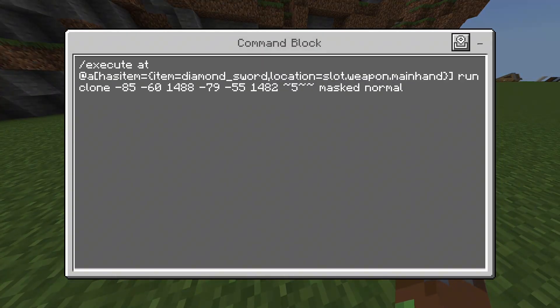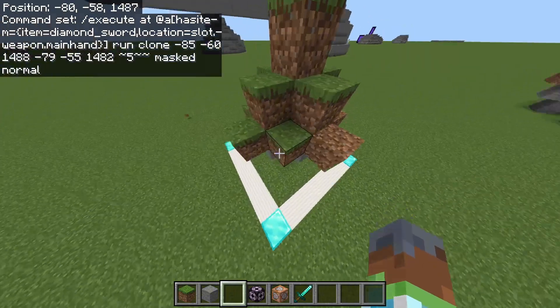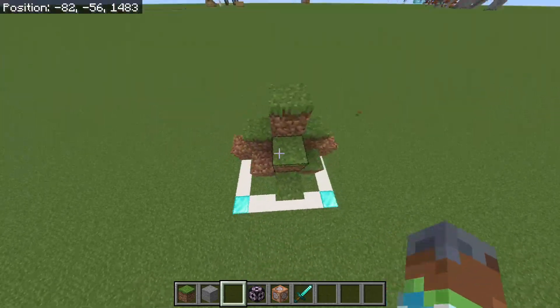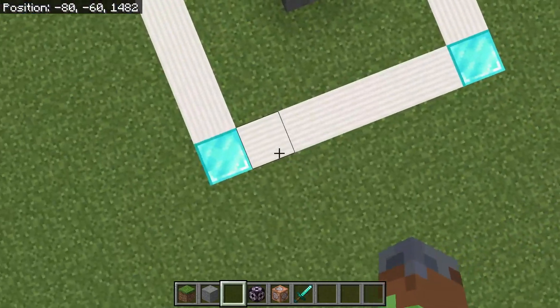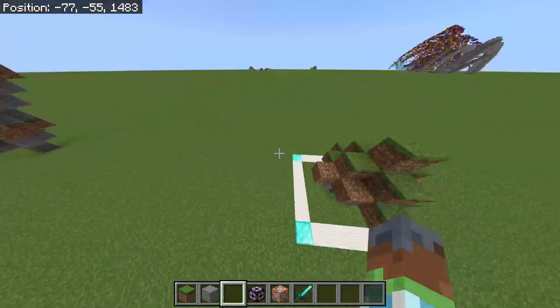When they do have it, it will draw with the next command. The next command is a longer command — I'm not going to say it all, but you guys can copy it down. The only thing you have to change is the coordinates in the clone command. All these coordinates are just the bottom-most corner and then the top-most corner of your structure. You can make something larger — all you need to do is grab the coordinates of where you want to clone and it will clone it for you.